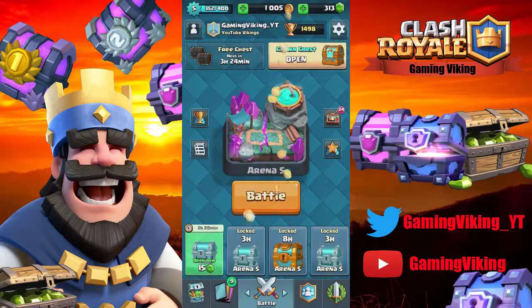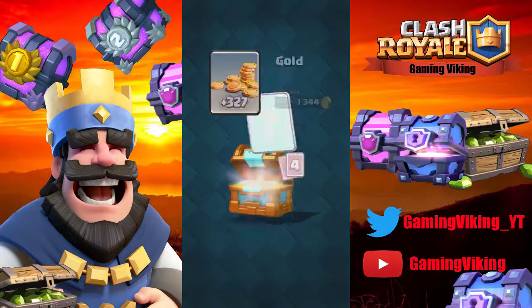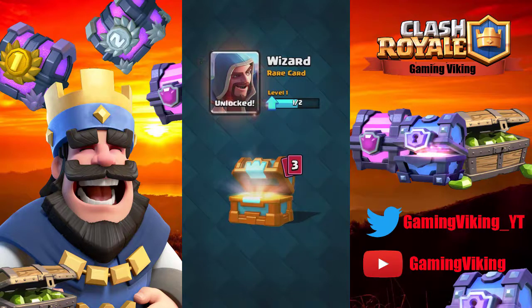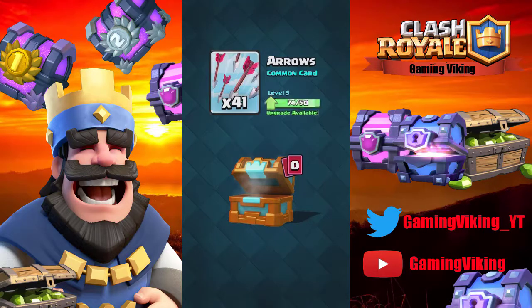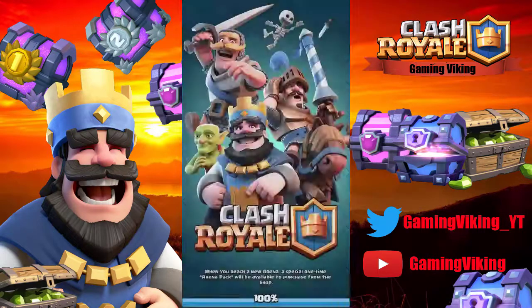Okay, we got our crown chest — let's see what we get in there. We got the wizard. We can upgrade our inferno tower to level 2, and a lot of arrows. Alright, let's continue.